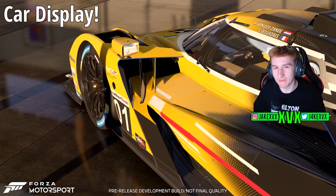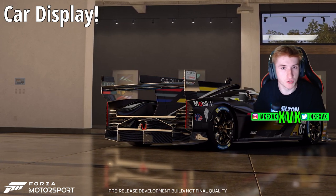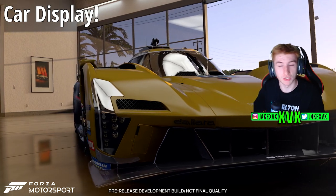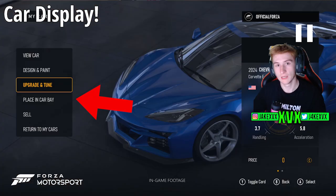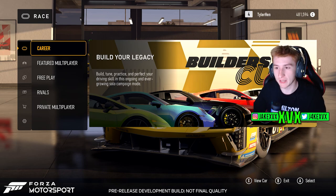We'll start off talking about the home screen that we previously saw teased a couple of days ago. We've been told that we will actually be able to display four of our favourite cars in our garage within the home screen in sort of car bays. You'll be able to pick one car to display mainly in the middle and then pick a further three cars to display in the background in your home garage main menu screen. This is probably what the 'place in car bay' button does that we previously saw. The race option on the main screen takes you to where we can select the builder's cup, featured multiplayer, free play, rivals, and private multiplayer.